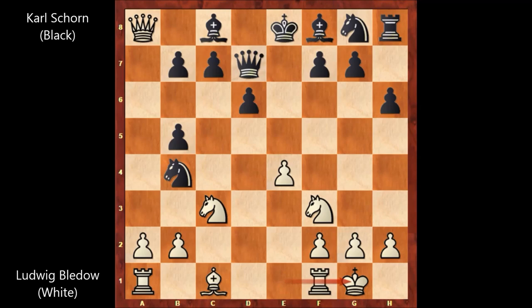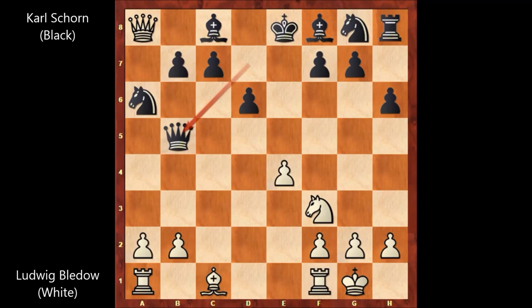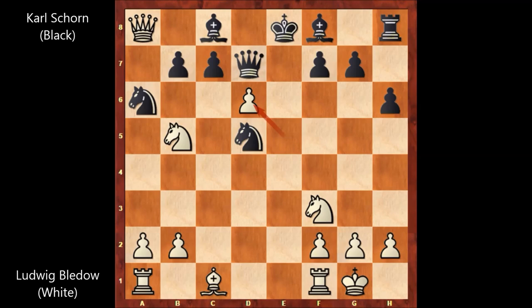Knight to a6, knight takes on b5, knight to f6. If queen takes knight, obviously queen takes on c8 — so the knight is a bait, but a very obvious bait. Karl Schoen didn't capture the knight. e5, attacking the knight, knight to d5, e takes on d6, knight to b6, attacking the queen.